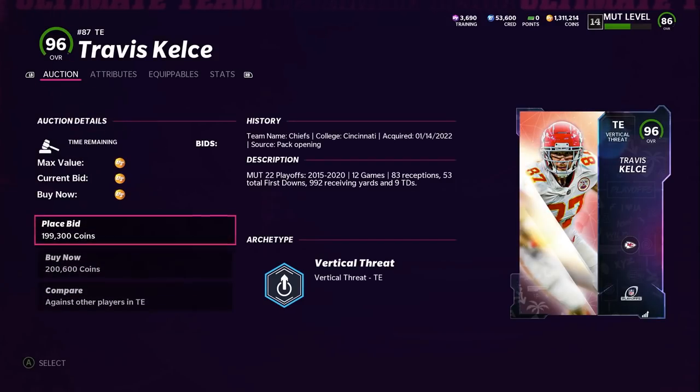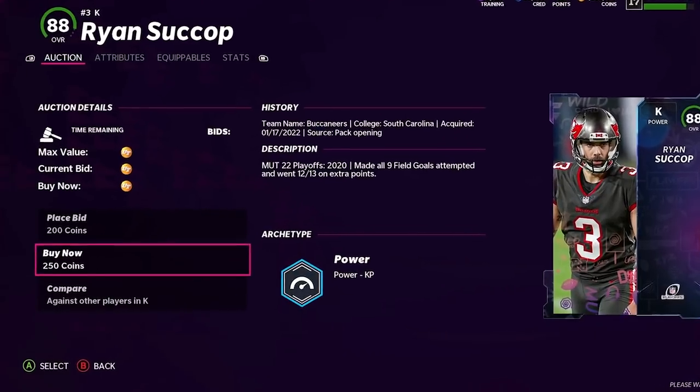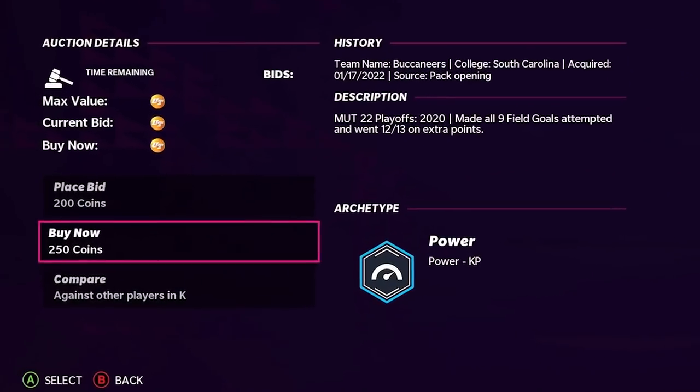Once you have a good stack of coins built up, a great way to get more coins is to snipe cards low and sell them high. Since a lot of playoff cards are being pulled, that's what I went to snipe. We were sniping Travis Kelseys for pretty cheap and selling them for a decent profit.